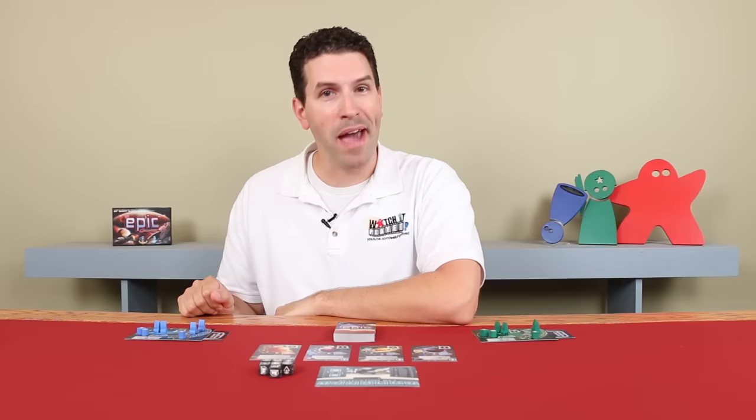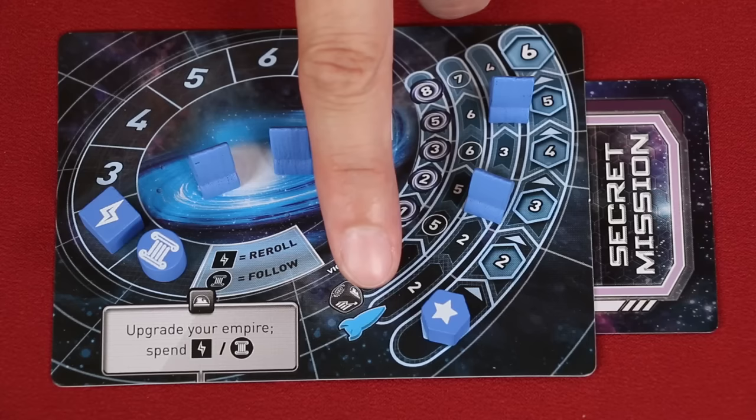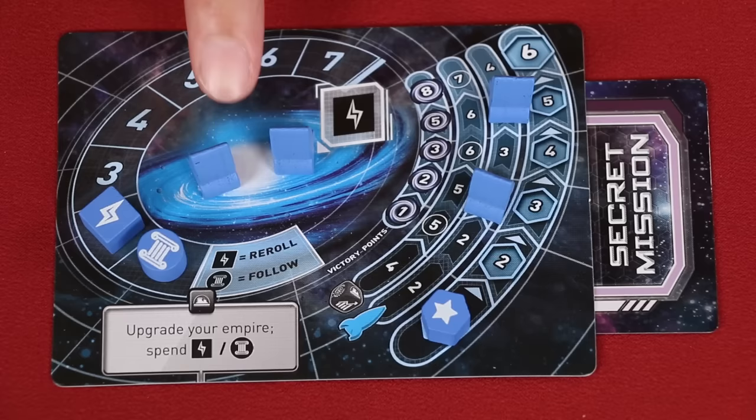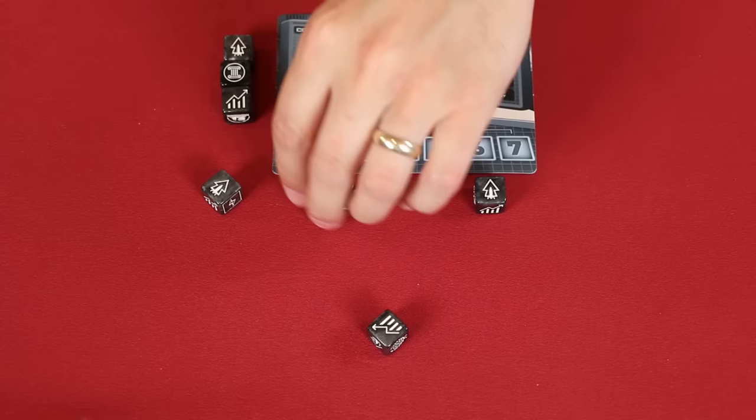On your turn, the first thing you should do is check your galaxy mat. Here on the far right side you'll find your empire track, and to the left of your empire token you will find a number that represents how many ships you currently have active — in this situation, two, which we find here in our galaxy. And then to the left of that number, we see how many dice you get to roll on your turn. Collect the dice from the central supply and then roll them.